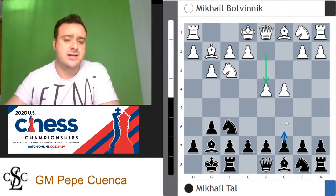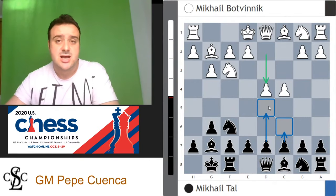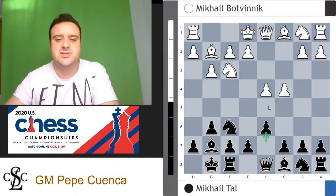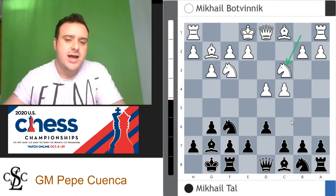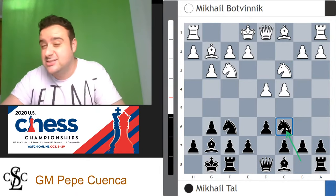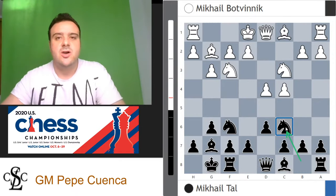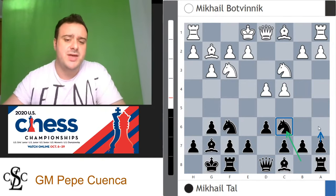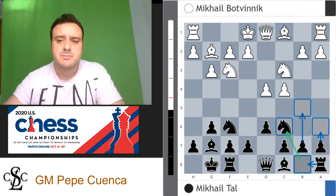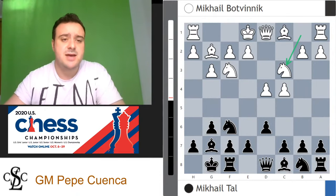Black can try to go for the Grunfeld setup with c6 and d5, which is more solid. But Mikhail Tal wants some action and goes for d6, knight c3. There are different setups for white. After knight c6, it's called the Pano variation. Pano is a fantastic player from Argentina — one of the best in his time. Black's idea with knight c6 is to go a6, then rook b8 and b5. Tal went for knight b to d7, which is the most natural move to go e5, trying to occupy the center with pawns.